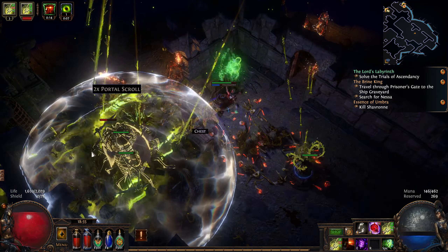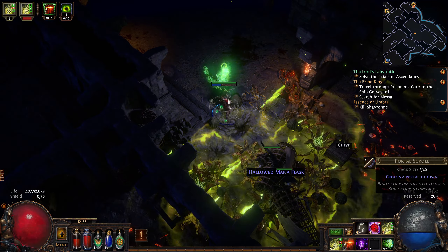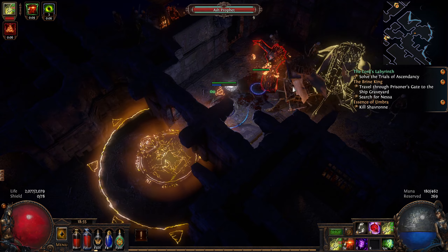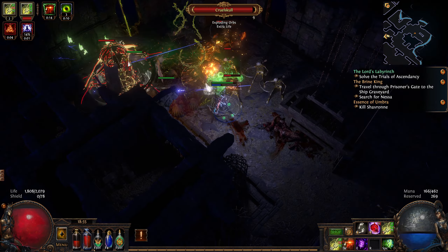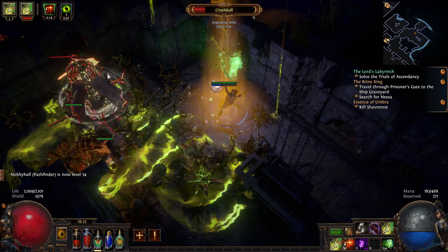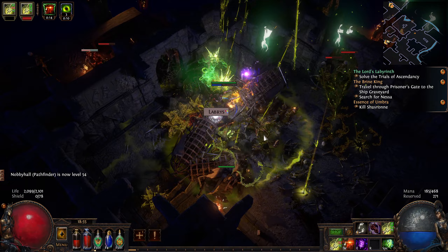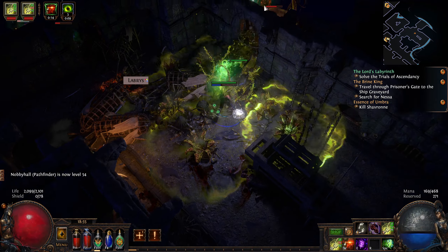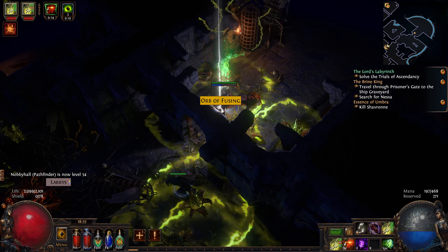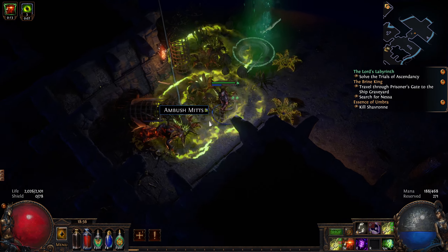These cage rattle things take an absolute age to kill, especially the rare versions. There's a level — very nice. Orb of chance, orb of fusings — all the good stuff.